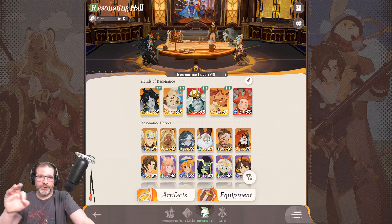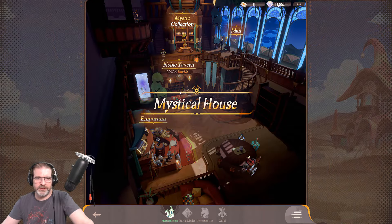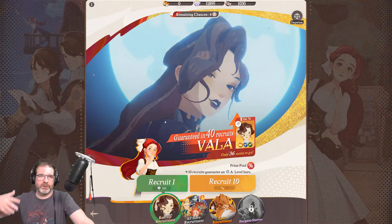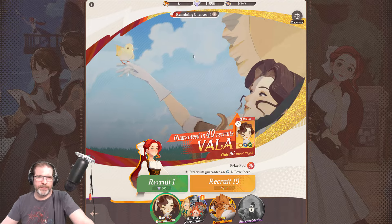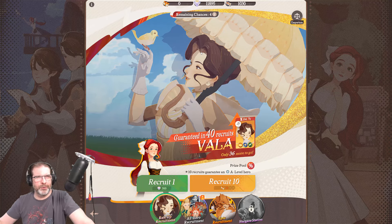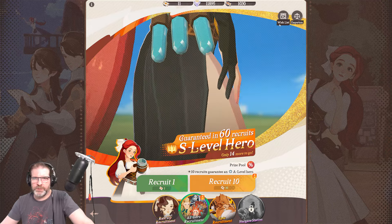The reason why getting to those 30 pulls is so important is because that's going to unlock your wish list — and that's tip number two. Your wish list is really going to help you get the dupes and the characters you need in order to ascend the characters you want and build your roster out to get deeper into the game and challenge the more difficult content.